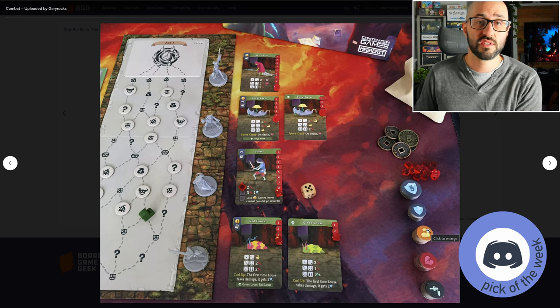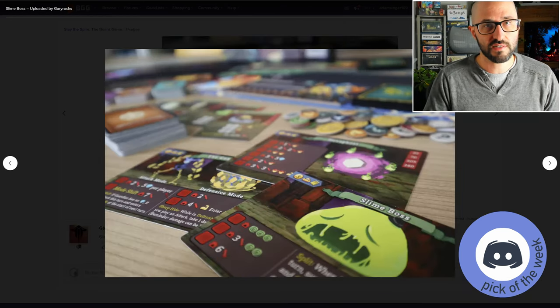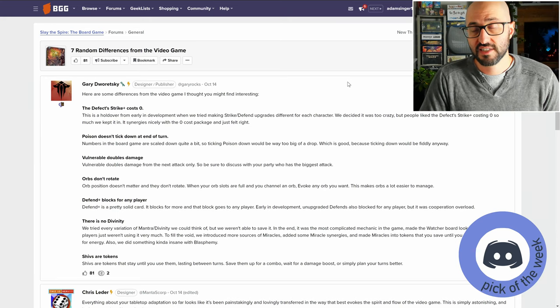Harming opponents can be done by gaining armor or strength, or by causing your opponents to become fragile — which makes them easier to deal damage to — or weakened, which makes their attacks do a lot less damage. Combat works exactly the same for the final bosses, but they're going to be a lot stronger and have all sorts of varying effects and special abilities unique to them.